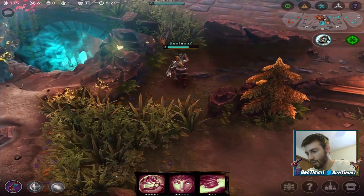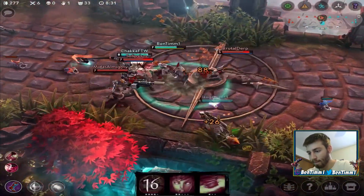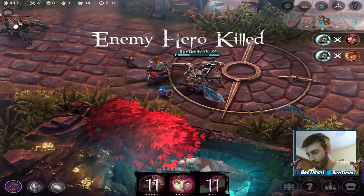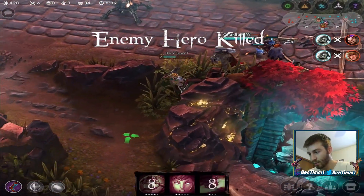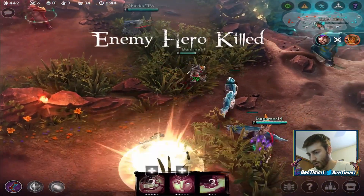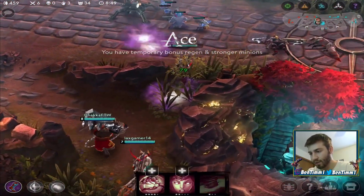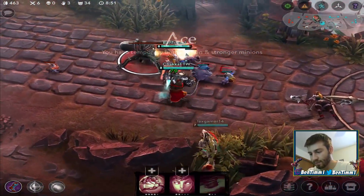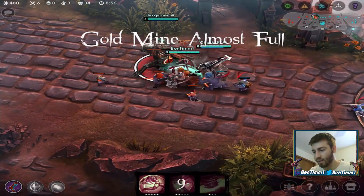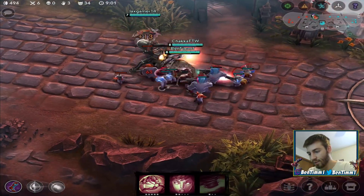I still have my energy bar all the way up. Using my ability here, doing quite a bit of damage. The SAW is running away. Nice — we can push the turrets. Got the ace buff but if we do get hit by the turret we're gonna go down. I'll use my Foe Splitter. Since my basic attacks don't deal too much damage I'm just gonna take these minions too.